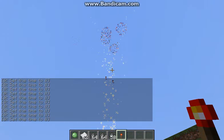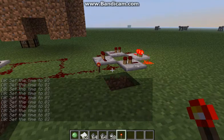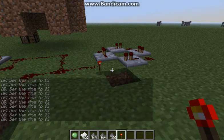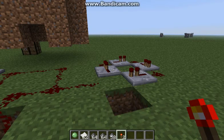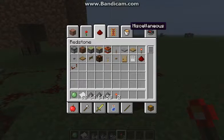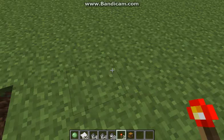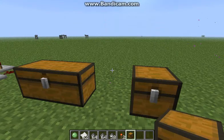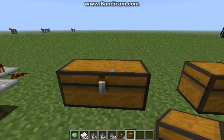One thing that's going to be available only on Christmas — chests will look like presents. A normal chest will look like a red present, and a double chest will look like a green present. So pretend that one's red and that one's green.